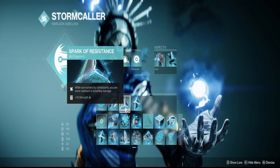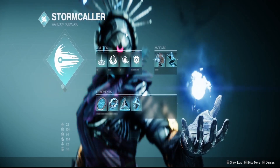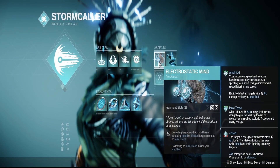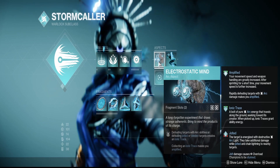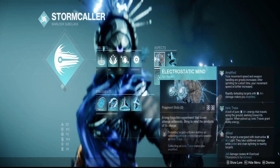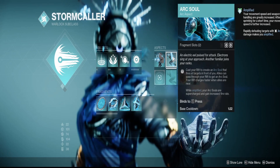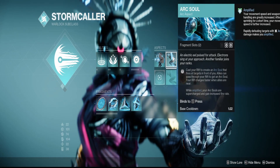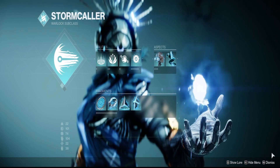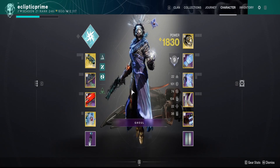Sparker Resistance will help with 25% damage reduction, and Sparker Ions gives you that ability cooldown, feeding back into our Fallen Sunstar helmet. Electrostatic Mind will help you with Jolts and Blinds — the Jolts are going to be happening all the time with everything we have. And we have our Arc Souls to deal with all the Screebs and Red Bars that come up. Arc Souls will take care of them for you as long as you're sitting in your Healing Rift, so you won't really die.